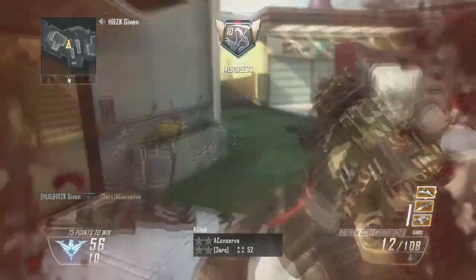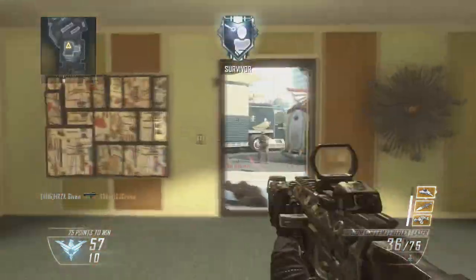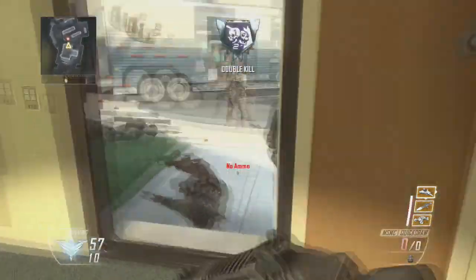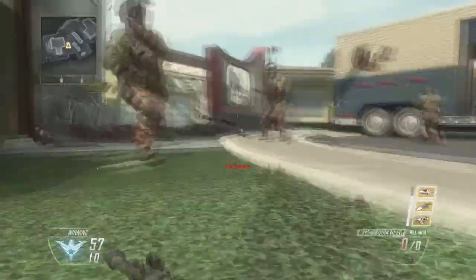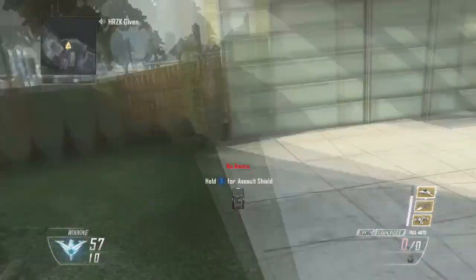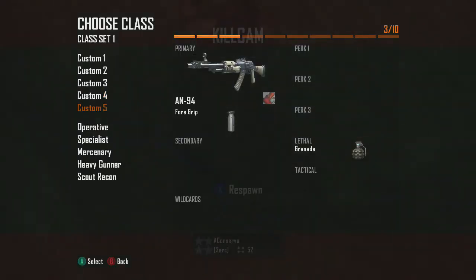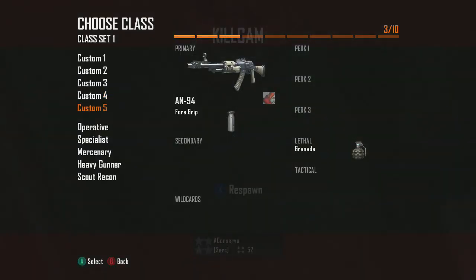Quickdraw definitely deserves the number one spot on this list — just think about it: if you didn't have Quickdraw you would probably lose most of your gun battles, because everybody else is using it and it helps you aim in faster. It's as simple as that, it's just very good.